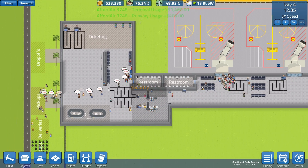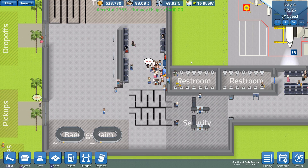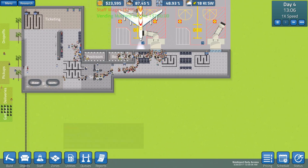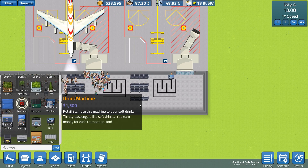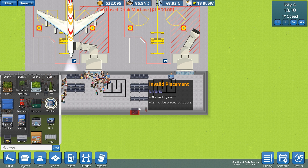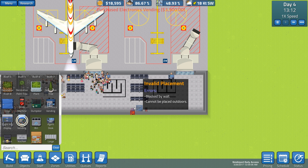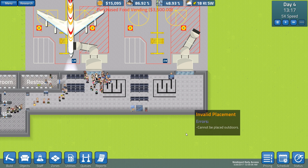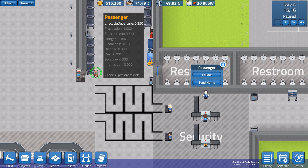What the hell is wrong with these people? Is it because they're all trying to get to these damn vending machines? Do I need more vending machines? Let's put some in here. I don't know what's up with these people - they just refuse to cooperate. Okay: drink machine, electronics vending, and food vending. We'll put some in here - does that make you guys happy?